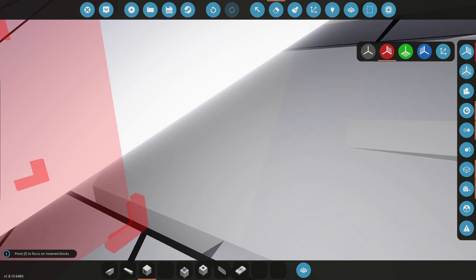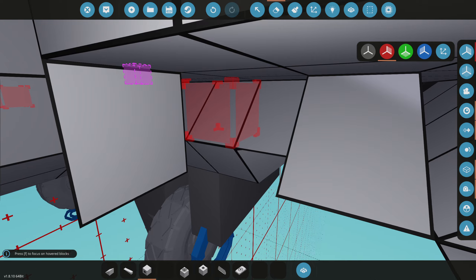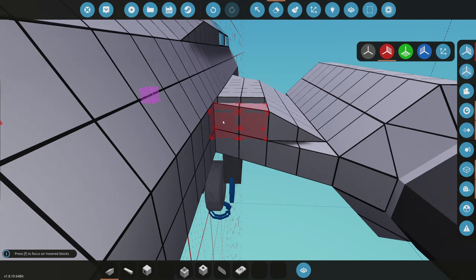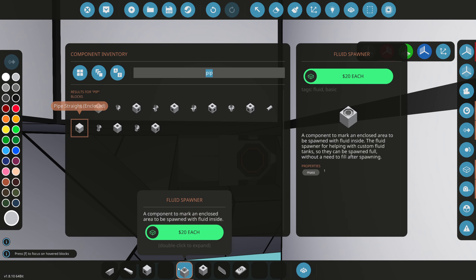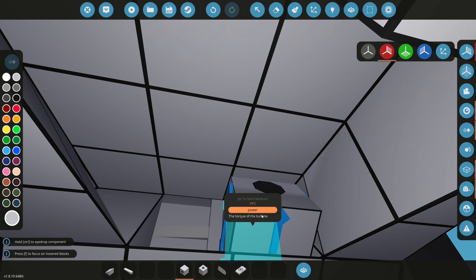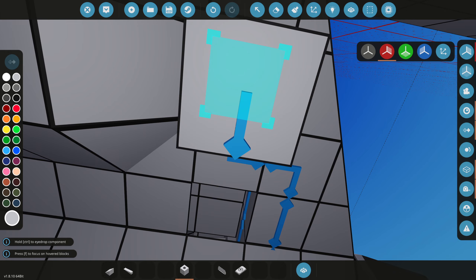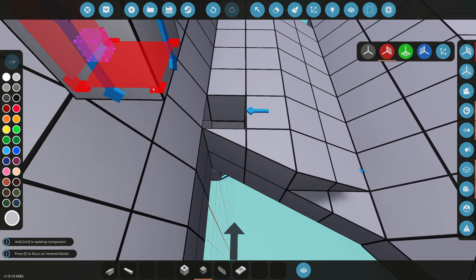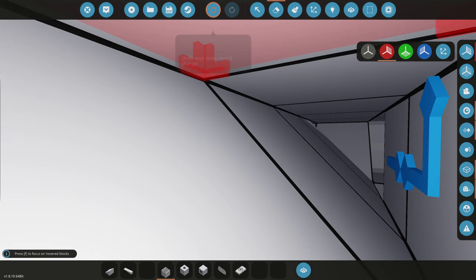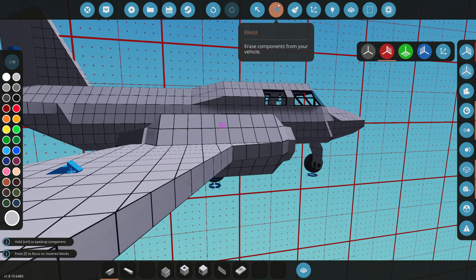We've rotated the engine - the fuel intake is in the right place now. We'll run a pipe straight down, then angle it sideways, go sideways again, then straight up, flatten out, and run straight into the fuel tank, where we'll place a fluid port. Inside the fuel tank we diverted the path and there's still a hole we need to fix - we'll take care of that real quick.